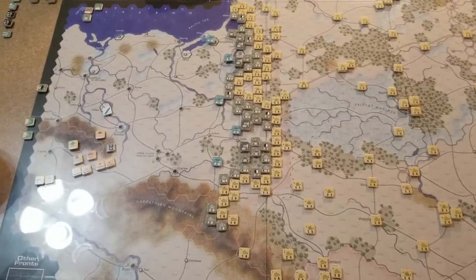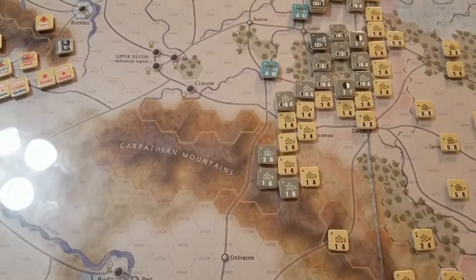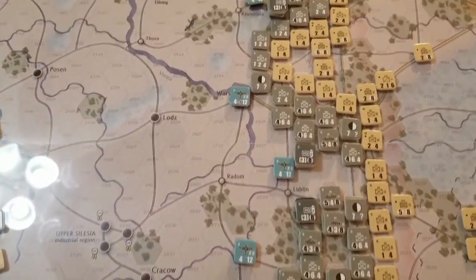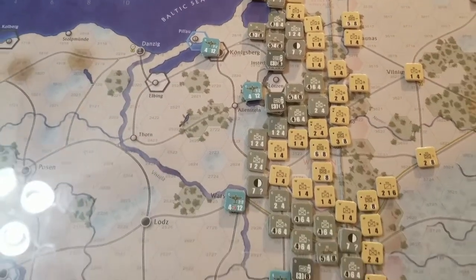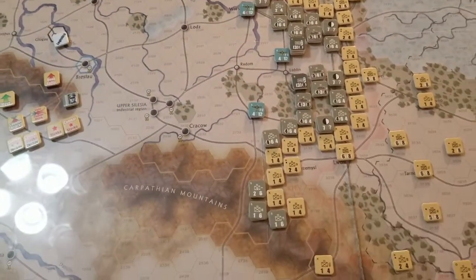I'm going to make a few changes in my initial setup for the Germans after reading the rules and understanding what the first turn combat and move is for the Axis forces. I think I have some ideas how to maybe get some holes real quick in these lines. I'm going to try it — we'll see what happens.